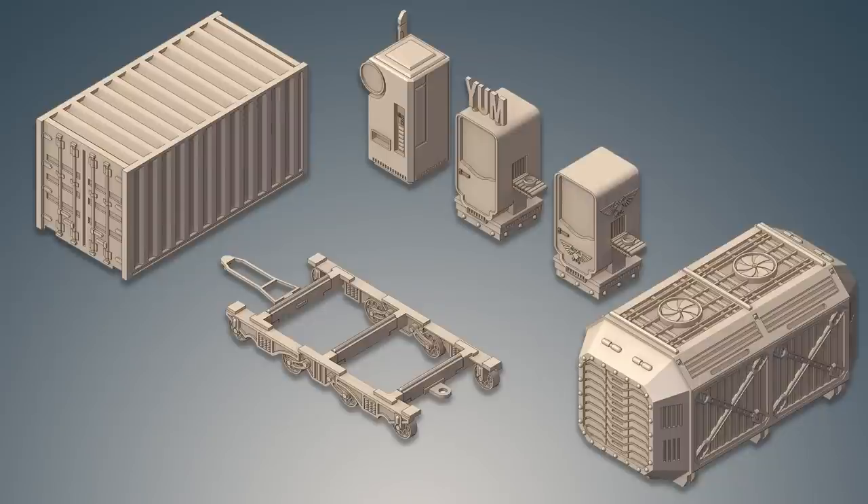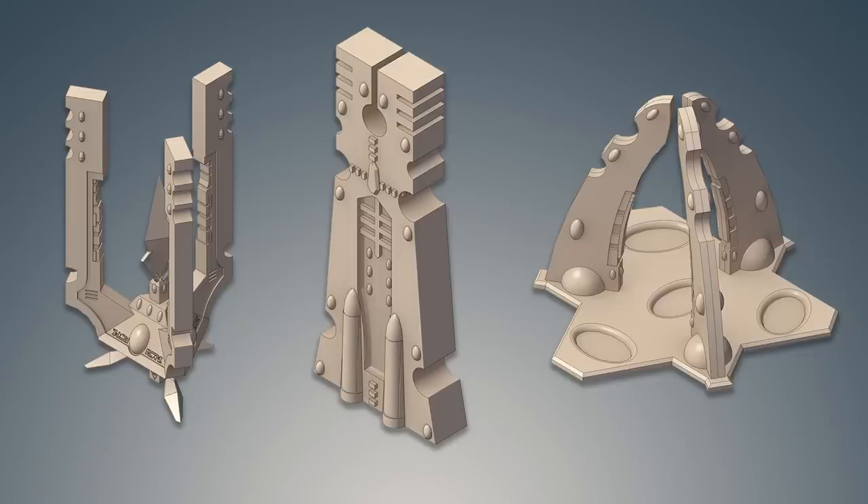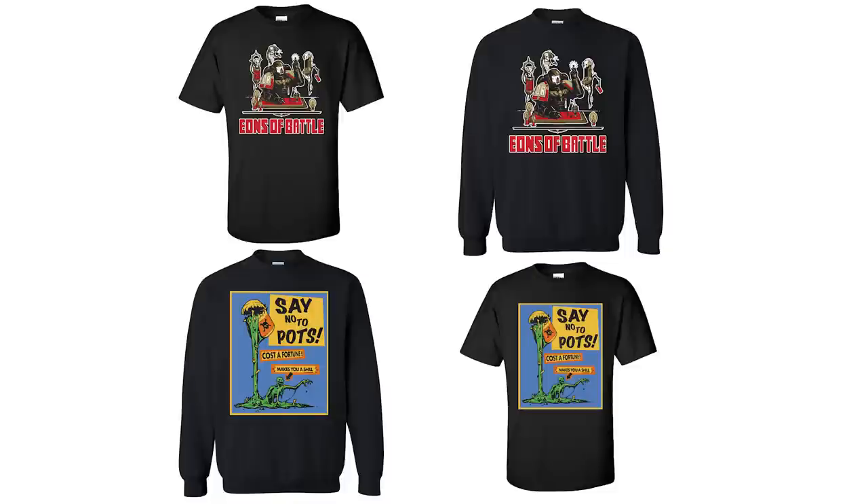Speaking of a lot of things, you know what else has a lot of things? That's right, our Patreon. Over there we have tons of super cool terrain, both miniatures and STLs to populate your wargaming tables. If you sign up, there's a welcome pack that includes Dawn of War Space Marine, Imperial Guard, and Eldar terrain. We also make one extra episode of Eons of Battle every single week where we critique viewers' models and give them some helpful hints on how to improve, and we also have merch. Link in the description.